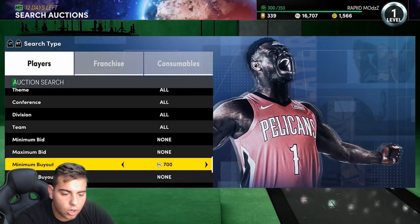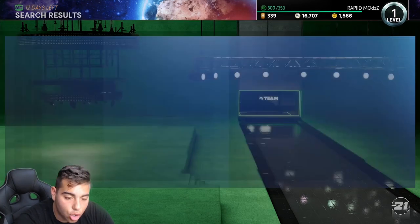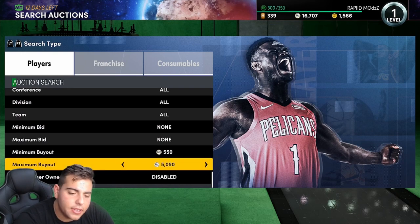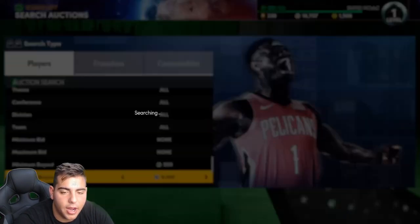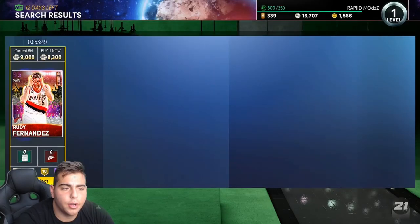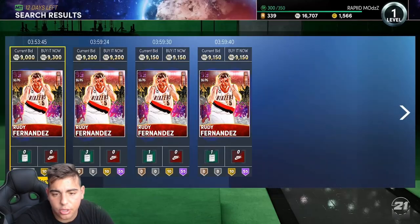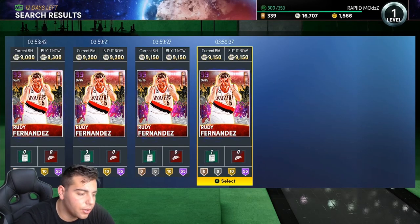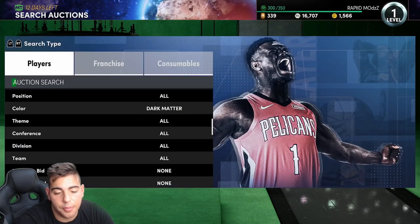Dark matter cheapest is what we're gonna start with. Pretty much anything that pops up on dark matter for under around 98 — just buy it. There are a bunch of Rudy Fernandez's for like 93 or under, so definitely try out this filter. Some of these filters are gonna be super dry though — it's end game and the market's just beyond crashed.